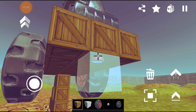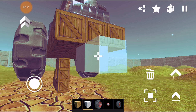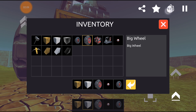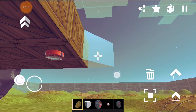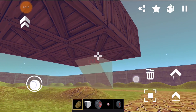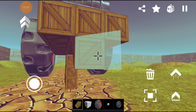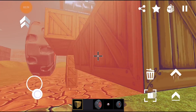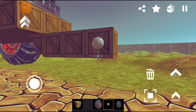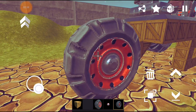Place a bearing here. We can choose another block now — let me try a different block. A couple of blocks like this, a couple of bearings, and small wheels.